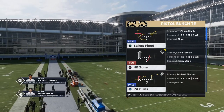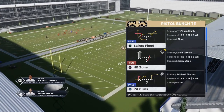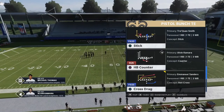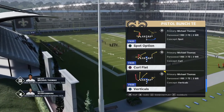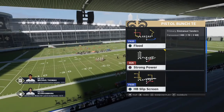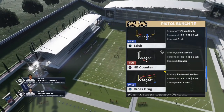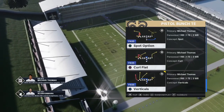The next formation I want to look at is bunch tight end. I know we're doing five money plays here, but because I appreciate the support you've been showing me, I'm going to do a little mini scheme out of this formation as well. For passing, we're going to look at plays like cross drag — one of the easiest plays in the game — spot option, curl flat, and verticals, all very effective. You can mix in runs like halfback zone, strong power, the slip screen, and the counter. Bunch tight end has been good the last few years, and the Saints are known for their pistol bunch tight end.